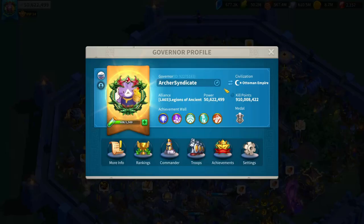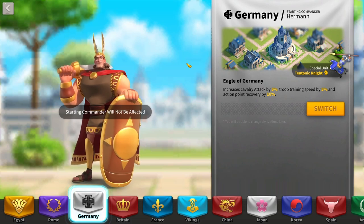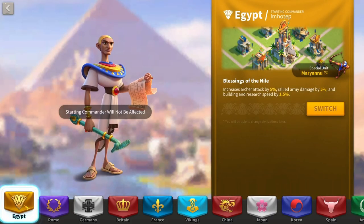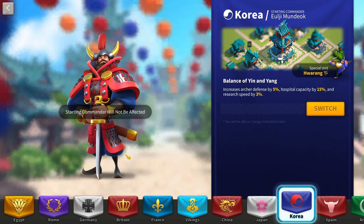I'd recommend switching your civilization to Germany to get another 5% troop training speed, which reduces the cost to around 2,000 total days of speedups. If you want to do a bunch of tech, switching to Korea is another great option. If you don't have enough switches for both, Egypt lets you do a mixture of both as a middle ground. If you can choose between Germany for training, China for buildings, or Korea for research, you'll save yourself upwards of around 100 days worth of speedups — since every percent makes a big difference when you're talking thousands of days.